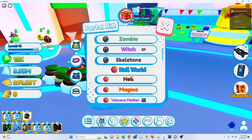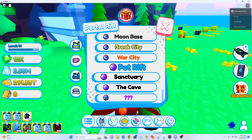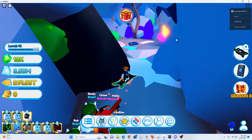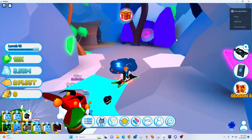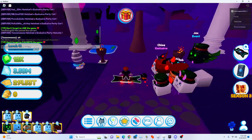In order to get to the arch, which is the new area in Pet Rift, you first have to travel to the Sanctuary, which you can either teleport here or go through the river portal. But just note, you have to be level 35.